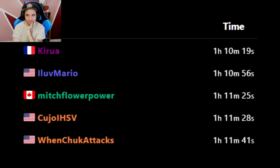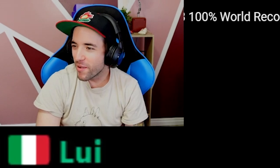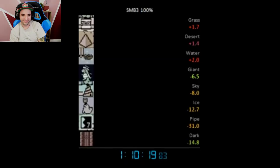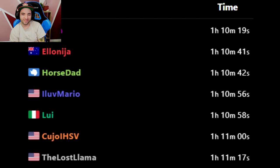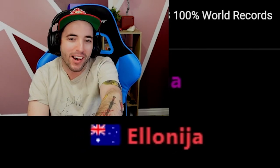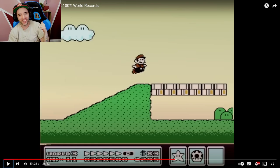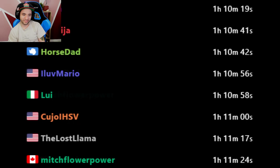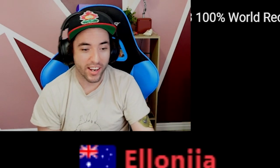This was the leaderboard the day Karua set the 1:10:19, and this was the leaderboard a year later. I was doing Mario Maker, moved from Canada to the United States, was doing Dram World 2, and I'm in like eighth place. Even two full years later, none of these guys could catch up to Karua. It seemed like the 1:10:19 was destined to stay on top. There I am at the bottom. I came back and did 100% around 2017 or 2018 — I got a one-second PB, and then I left again. I literally came back for a one-second PB and then walked.